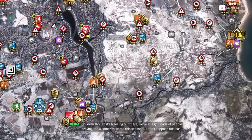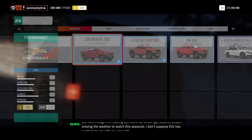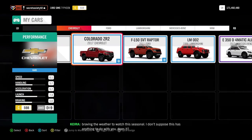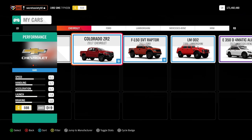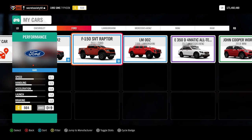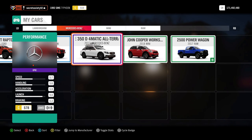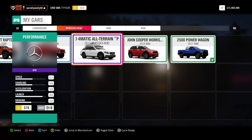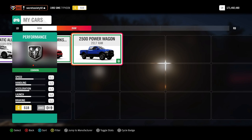Even though it's freezing out there, we've still got loads of people braving the weather to watch this seasonal. So we've got a Chevrolet Colorado ZR2, Ford F-150 S33 Raptor, a Lamborghini LM002, a Mercedes-Benz E350D, a Mini John Cooper Works Countryman, and a Ram 2500 Power Wagon.